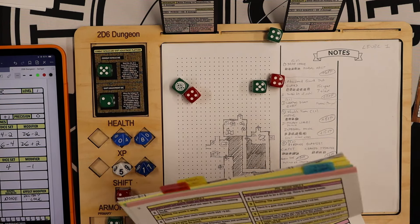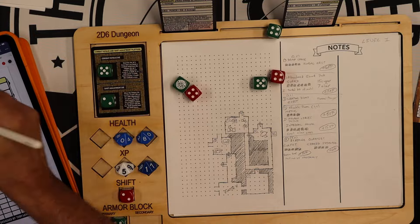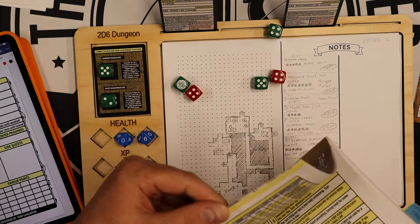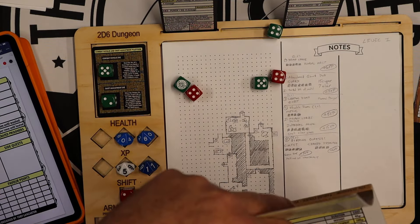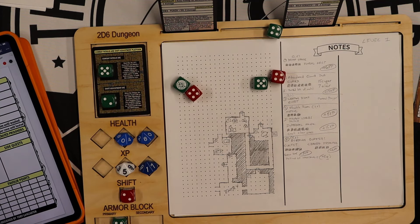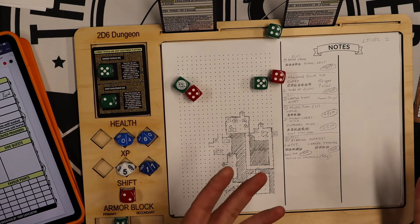I can carry 5 potions and 3 scrolls. The Potion of Constancy is plus 1 precision and plus 1 discipline for 1 dungeon level. It's worth 45 gold, and I can sell it for half — 22 gold. I could use it now to raise my precision and discipline, but I'm not going to do that.